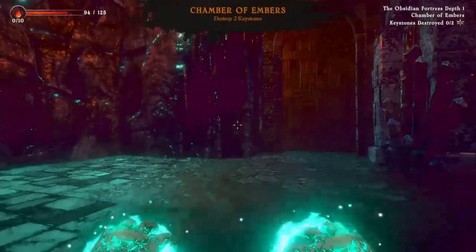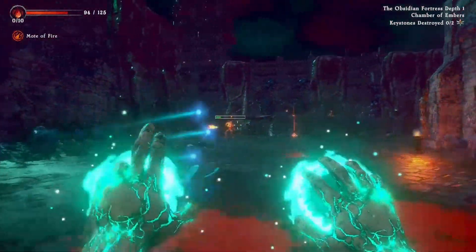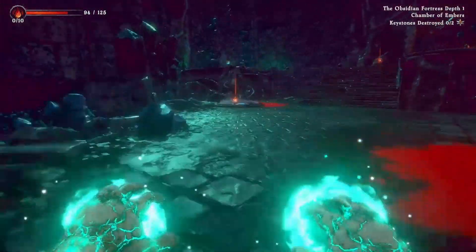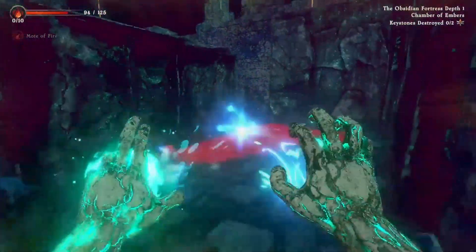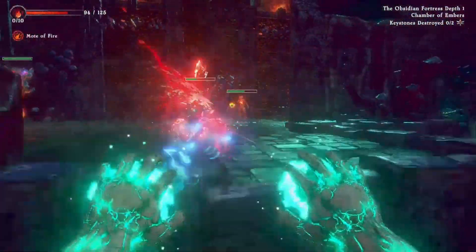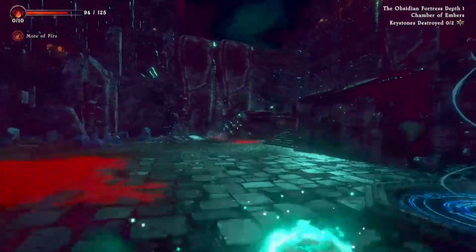Chamber of Embers — this opening room isn't that much different from the last one. Encounter some sort of scorpion-like enemy. I have no idea where I am — I can hear you coming though. Grab an ember. That was okay, that was all right. Let's try that again.